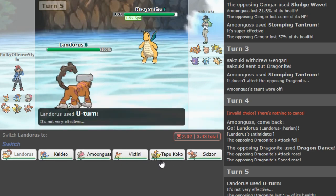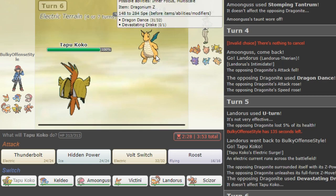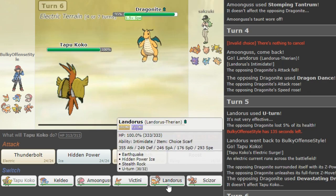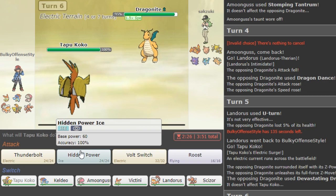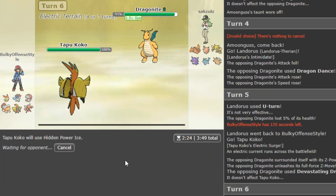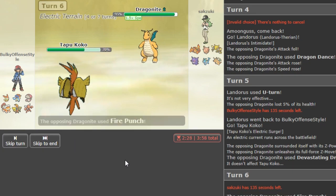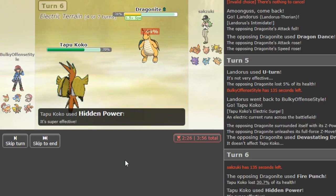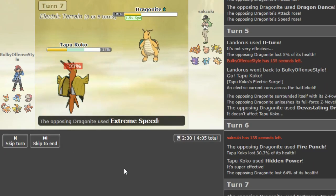Most of the time you're gonna be defogging for Victini, so rocks on Scarf Lando is fine — Scarf Lando forces switches when you're in on Heatran or on Packs that's not at full. You can get up rocks quite easily sometimes versus opposing Lando if you know it's Scarf and they're locked into Earthquake. Not sure what to go to — I think Coco. We went Devastating Drake and I look like a complete beast here.